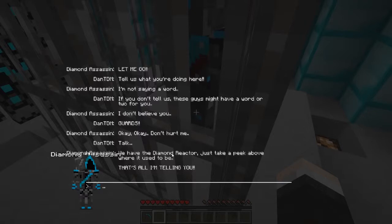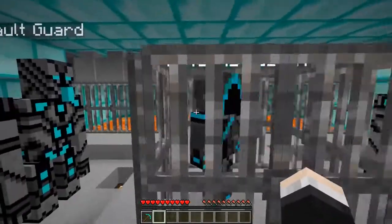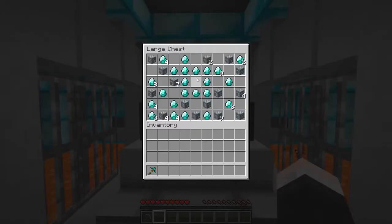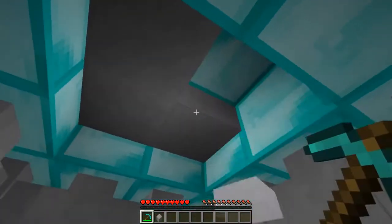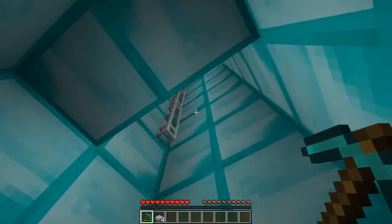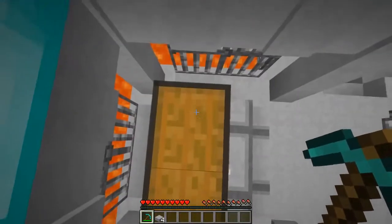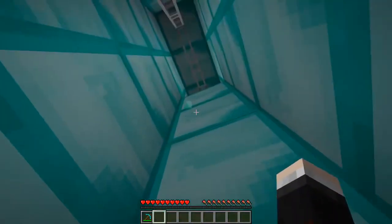'We have the diamond reactor.' I thought you did - just take a peek above where it used to be, that's all I'm telling you. Well if that's all you're telling me then you're stuck in here for life buddy. So this is where it used to be - above here? Let's take a quick look. There's nothing up there... wait, there's a gap! What - a pipe? There's a pipe that leads up there! I'm going to have to check this out.